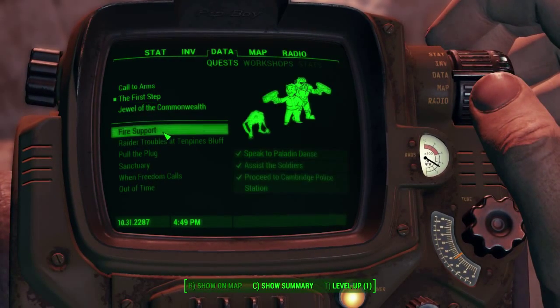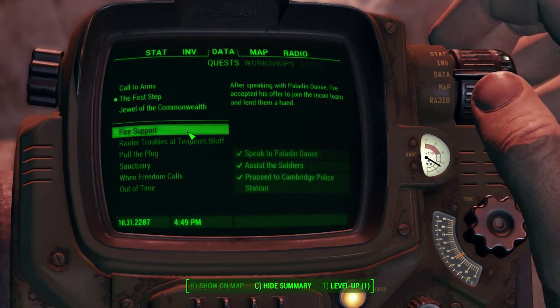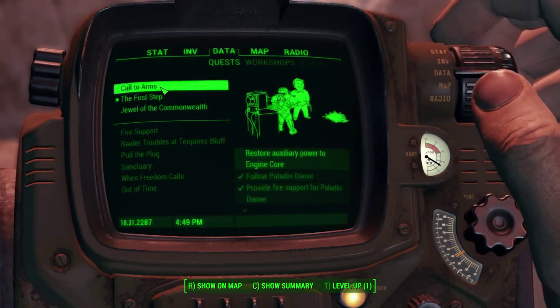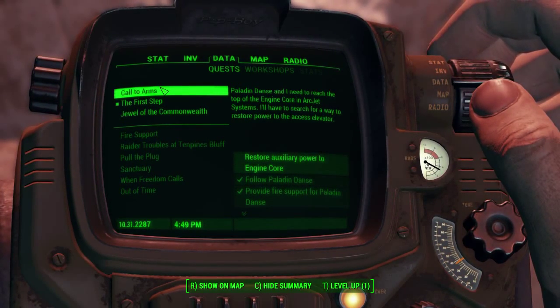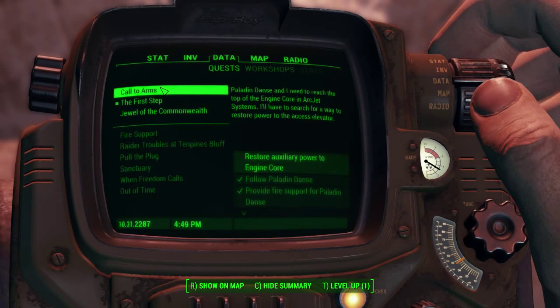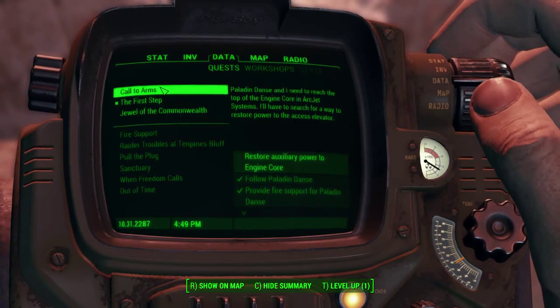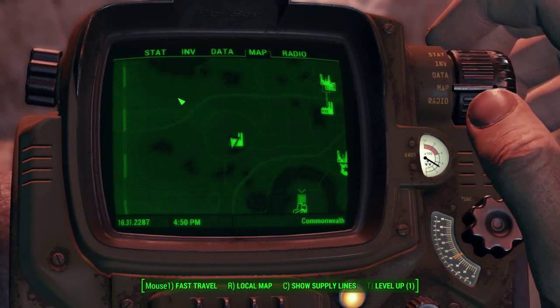The quest you're going to get is first the Fire Support quest, and then you get the next quest called Call to Arms — it's the first quest with the Brotherhood of Steel. You need to follow a very heavy guy; he's like an uber military dude in full gear.